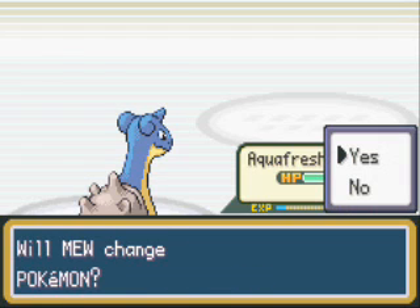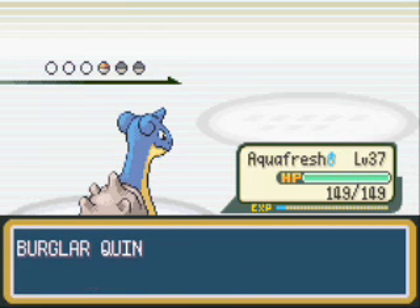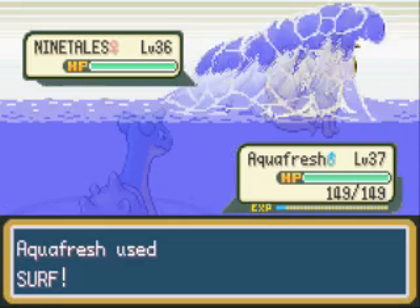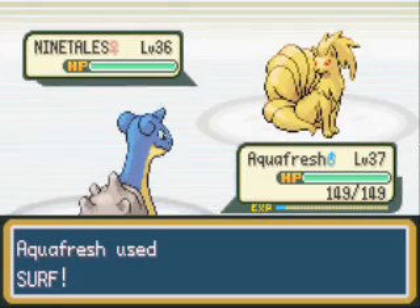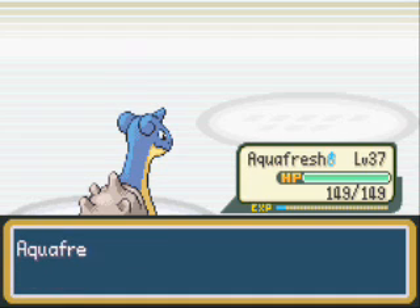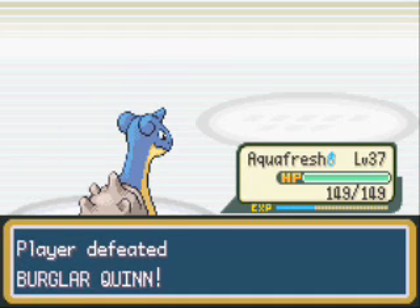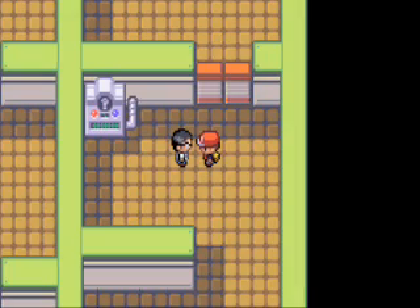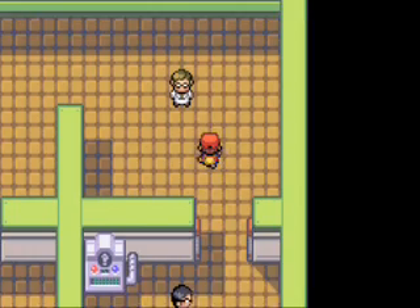This first guy in this gym is a burglar. He has a Ninetales. Really, what you're gonna find in here are mainly Vulpixes, Growliths, Ninetales, things like that. There really aren't that many fire-types in this game — there's like five. The door opens after you beat the trainer.